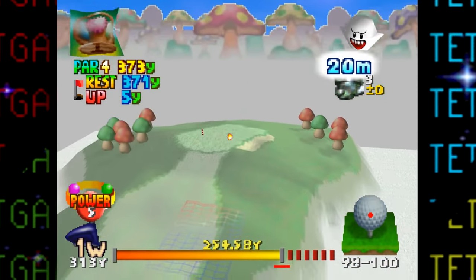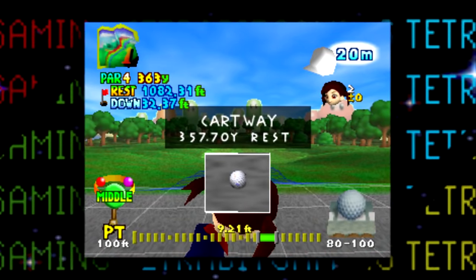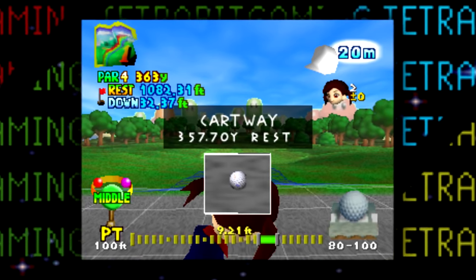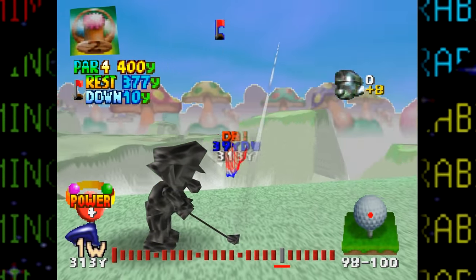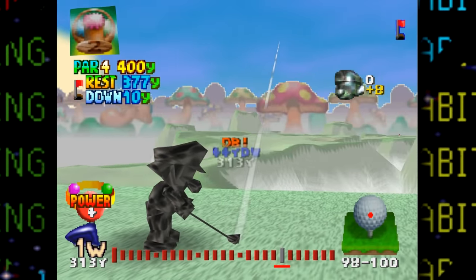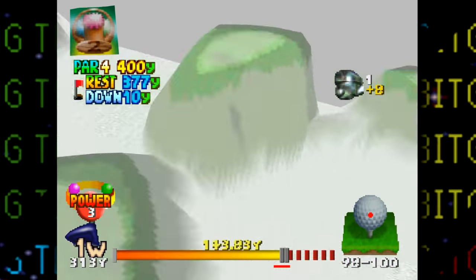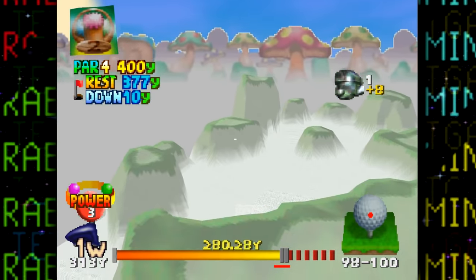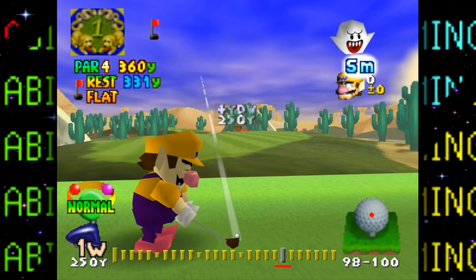The game also has a ground type that goes unused called the 'cartway.' As it appears gray in color, it looks to be an asphalt-type terrain. Its attributes include low friction and a high coefficient of restitution — my fancy engineer way of saying the golf ball bounces well. Why there would be asphalt in a Mario golf game is a good question; maybe there were supposed to be courses based in parking lots or around roads.